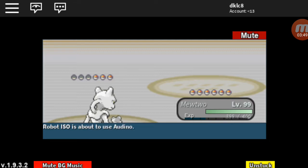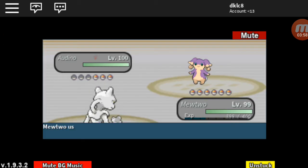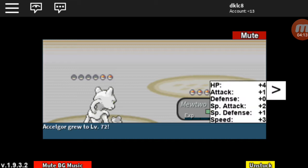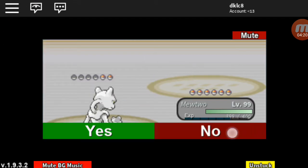When you kill these Audinos I believe it EV trains you in HP. This is how I farm XP in this game, and I'm pretty sure it's how a lot of people do it. I only found out about it yesterday so don't judge.